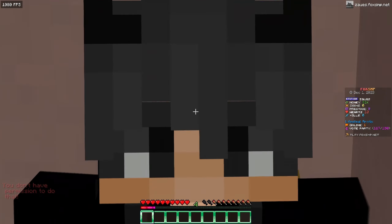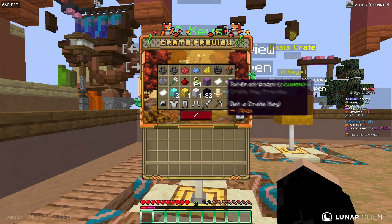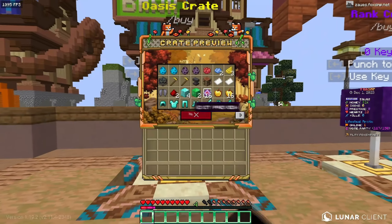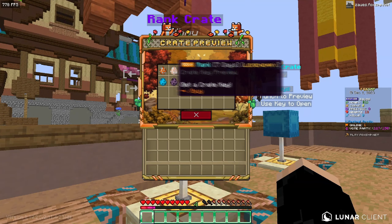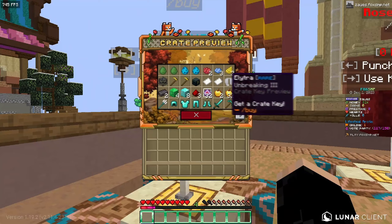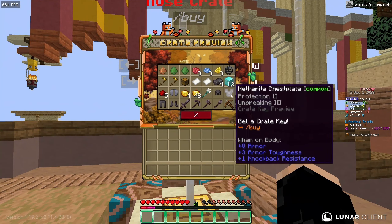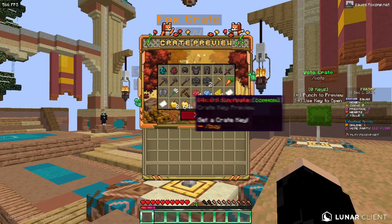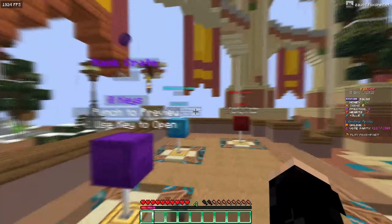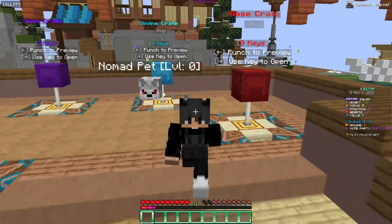Over here are their crates. This is everything you can get out of the vote key, then this is what you get out of the oasis key, the rank key which is basically just all ranks, the divine key, and the rose key with a bunch of OP items. Lastly is the fox crate, which I'm assuming is the top crate, and I'll be opening some of these crates later in this video.